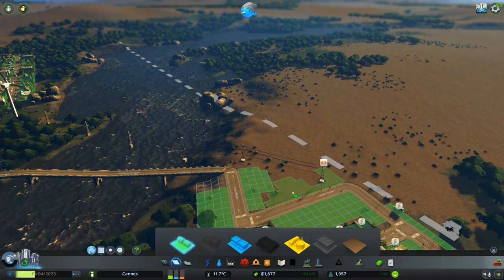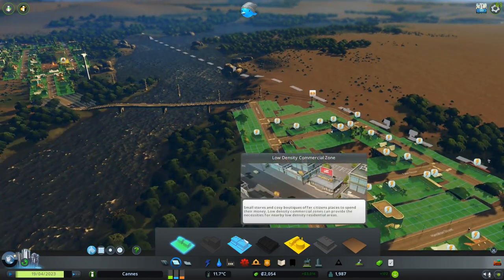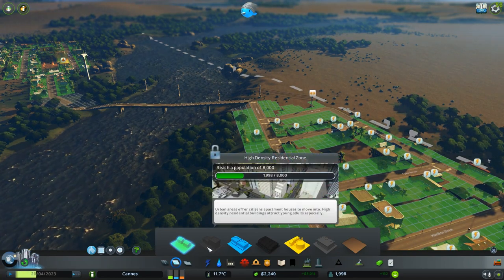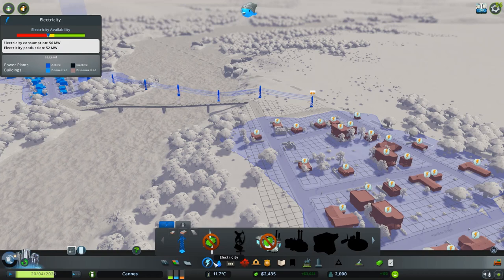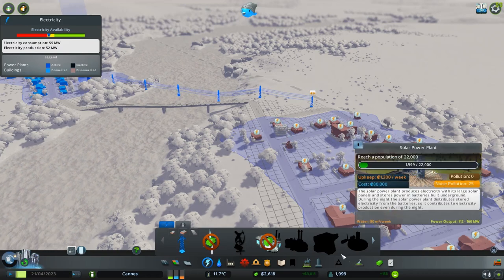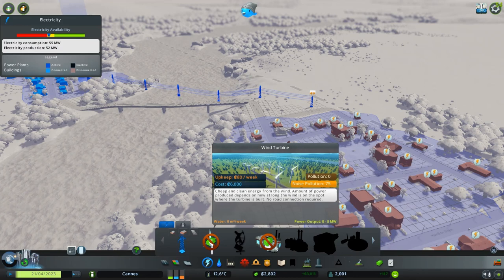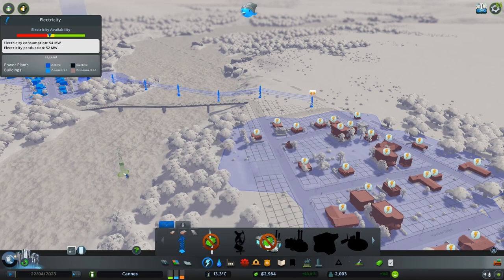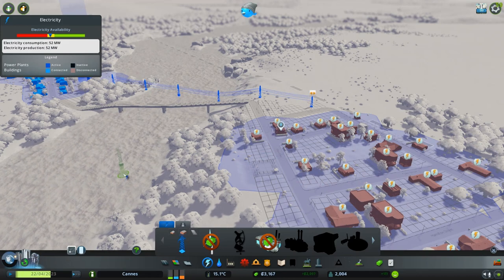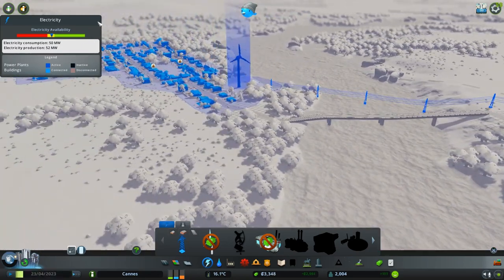There should be home building right here though. I can't do anything until I get more money. We don't have enough money to even form another coal power plant, so we're gonna have to wait. Once they build up here it'll pick up the power, but we're still going to be low.